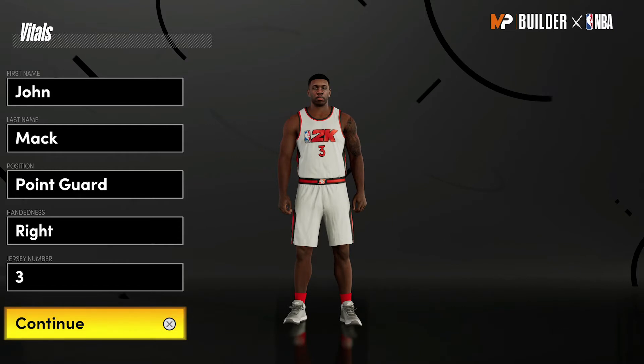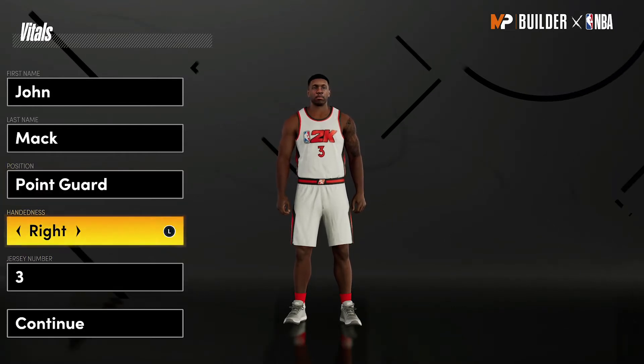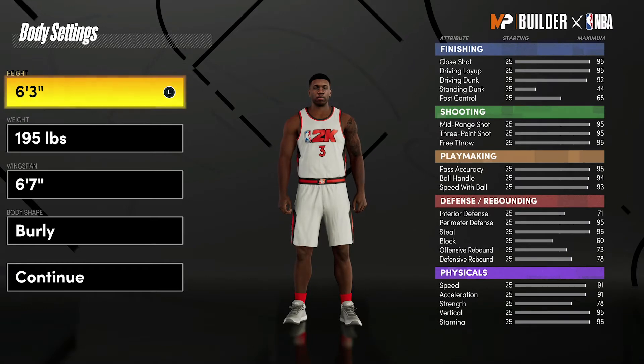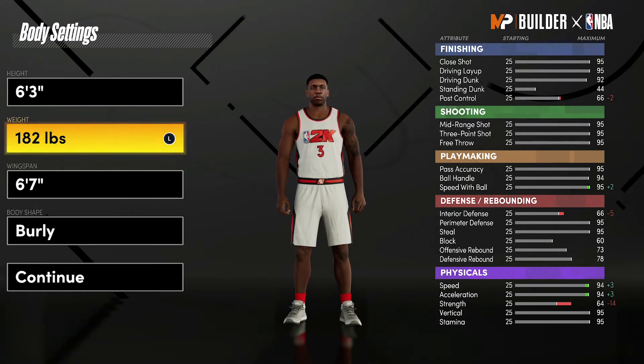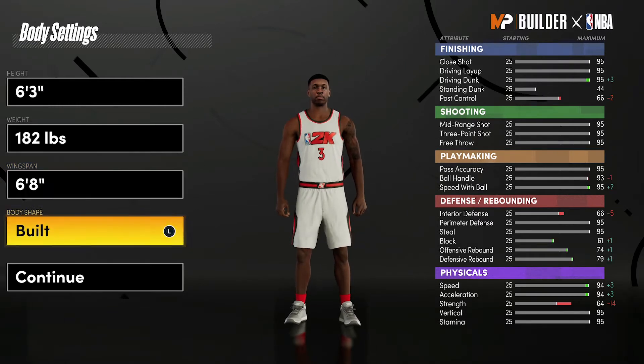Without further ado, let's get into the build. Position is going to be point guard. Hand and jersey number don't matter — I just chose number three because that's something he wore for the majority of his career. For the body settings, you're going to leave him at 6'3. For the weight, bring him down to 182 pounds — he weighed 195 pounds, but at 182 you get a plus one with speed with ball, up to a 95 speed with ball. For the wingspan, go with 6'8. Body shape doesn't really matter.